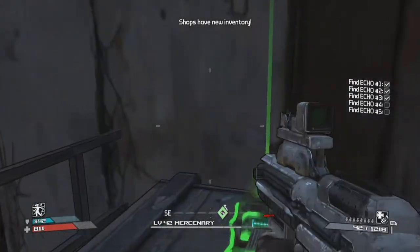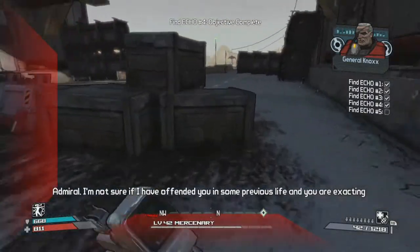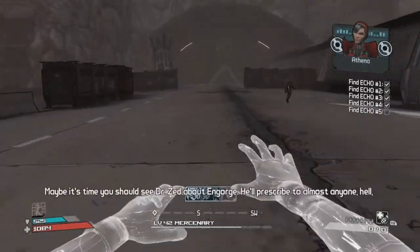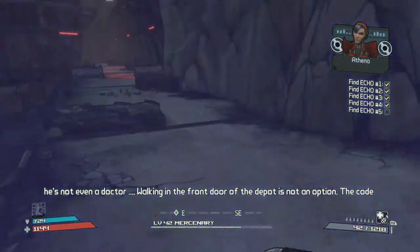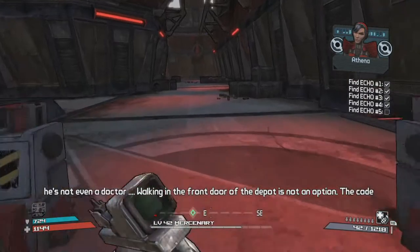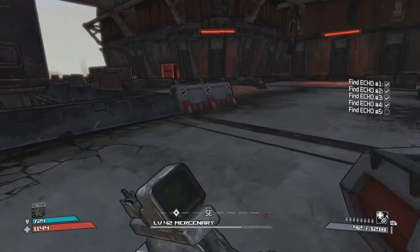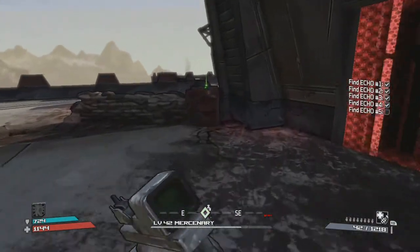The fourth one is going to be right here. To get out of here, just run and jump off the ledge, then you'll want to kill most of these enemies. Maybe it's time you should see Dr. Zed about Engorge — he'll prescribe to almost anyone. Walking in the front door of the depot is not an option; the code you've acquired is for the side utility entrance. Be cautious. The last Echo is going to be right here.